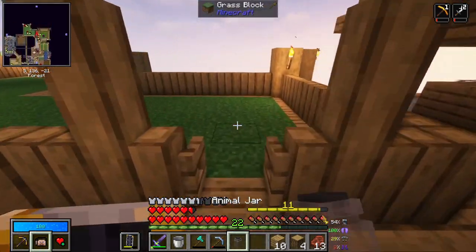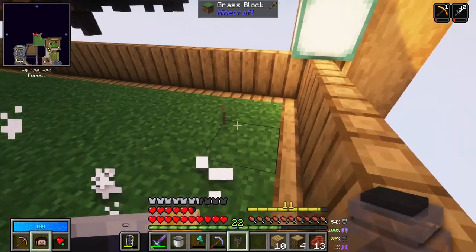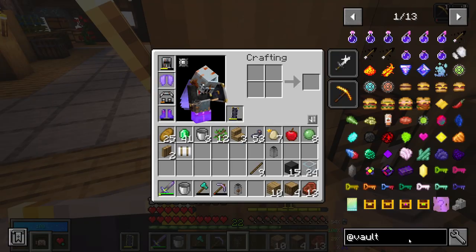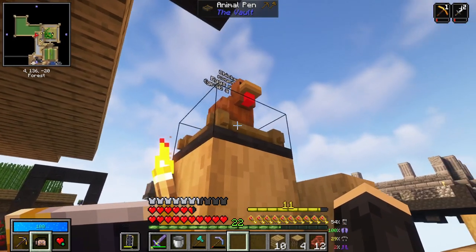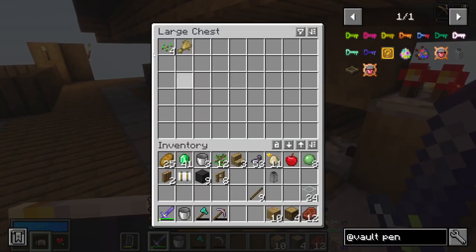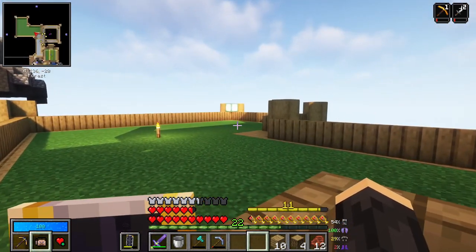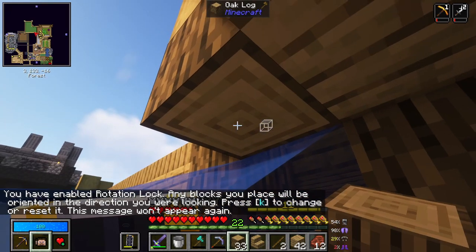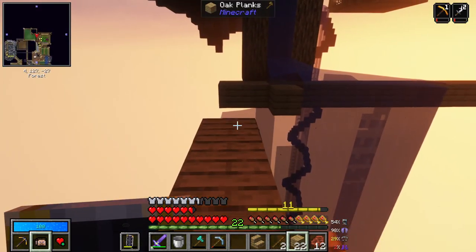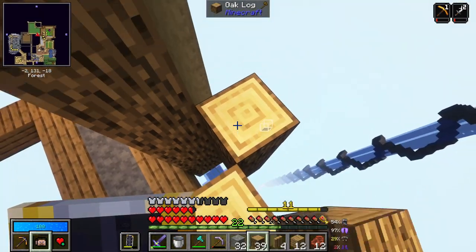The way these work is they just replace a vanilla pen. You pick up the chicken, and as many chickens as you have are in the jar. You can feed the jar and they will produce eggs and stuff — it just saves a little bit of lag from having all those entities. You also need an animal pen. There are four chickens, eggs ready. You feed it seeds, and now there are six chickens.